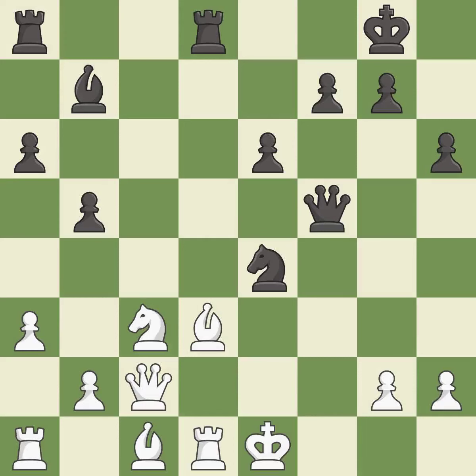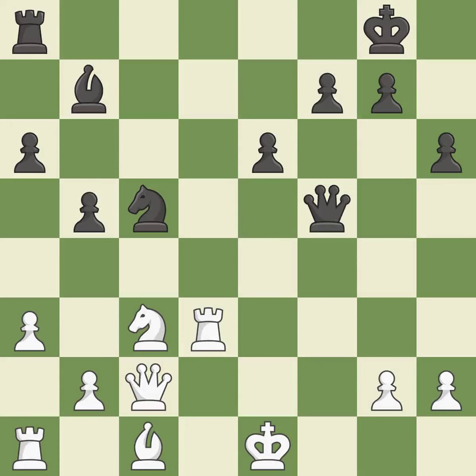This evades the check from the queen; it is best. That was a great move and very hard to find — this is the only good move; it is brilliant. Takes back; it is best. This exposes an attack, threatening a rook — this is the only move that works; it is a great move. This offers an equal trade of pieces; it is best.